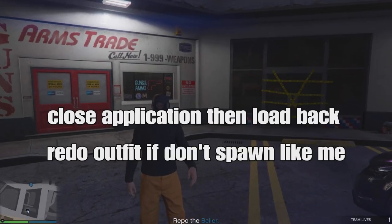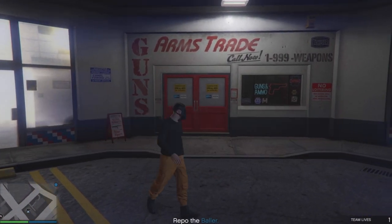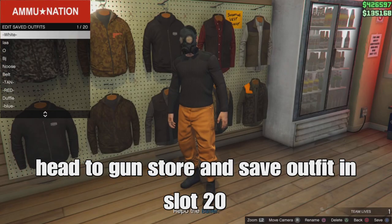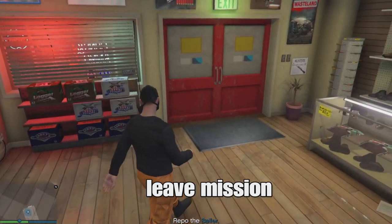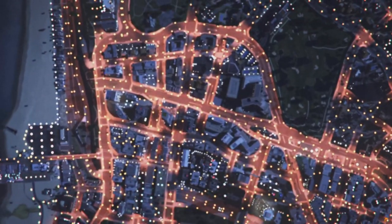If it didn't work for you, close your application and go back in and redo the outfit. You'll have to go into the store and save your outfit in slot 20 again. If it worked — like mine did — with the chemical mask and no vest or t-shirt underneath, then open your phone and quit the mission. It might forget to save the job but that's fine.